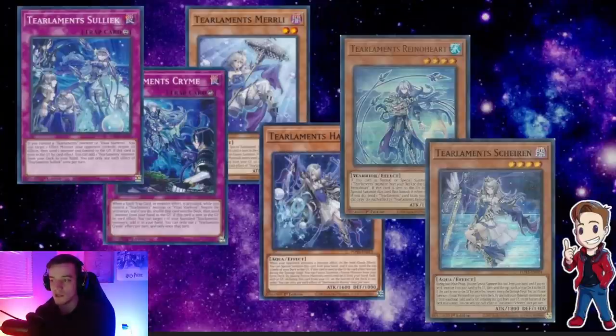The next one is Merrily. This is a level two that enables a lot of the combination decks you see, like Danger Tear Punk. On summon it's a mill three. Havness and Chiron alike also have the ability to fuse when they're sent to the graveyard by card effect. All of these are once per turn, so you really have to keep track of this when you're playing so you don't accidentally try to activate the same effect twice.